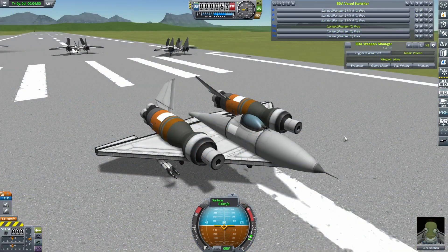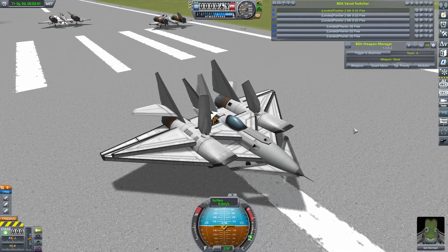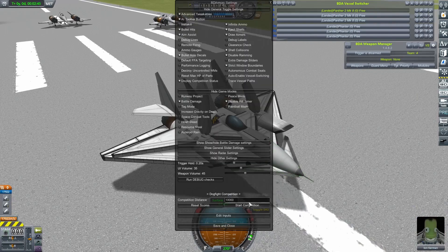Six fights later and the Fanta is still in the competition — because of course it is. What is effectively a meme craft by Vulcan is doing really well, and it will of course be going up against the Panther II Mark VIII by Ben Arran. Let's see what happens.